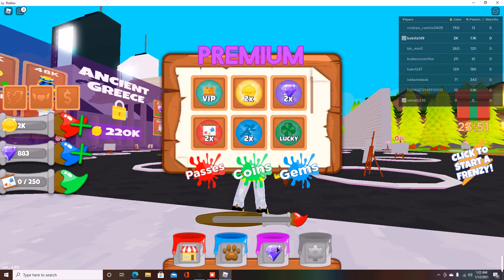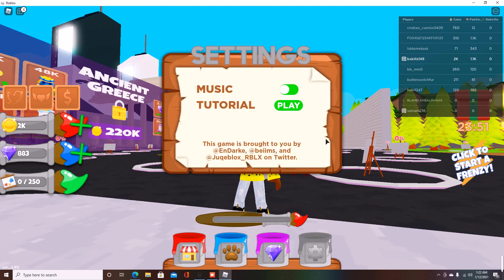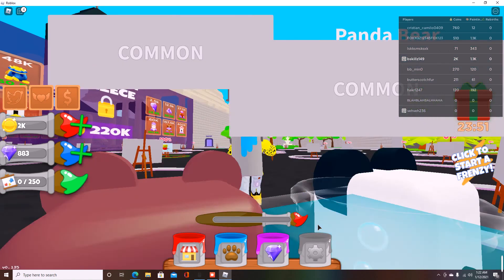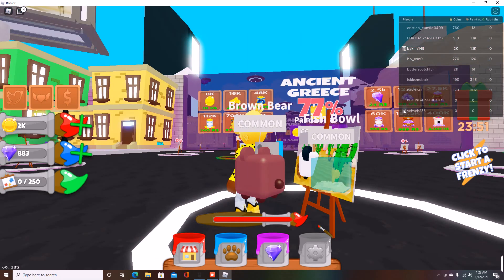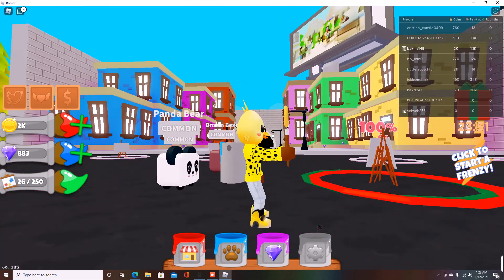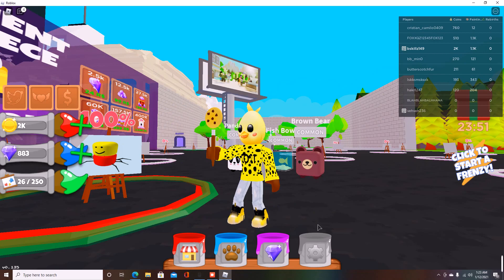Here you have the pop-up shop where you can teleport to the shop we just came from. Here you have your gems, VIP, two types of coins — these are all your game passes. They don't have any boost in this game as of yet. Over here you have your settings where you can change the music and turn on the tutorial if you don't know how to play. Basically you just walk up to a canvas and paint the picture — very simple, very easy. My pets are kind of in the way; I wish we could hide them.